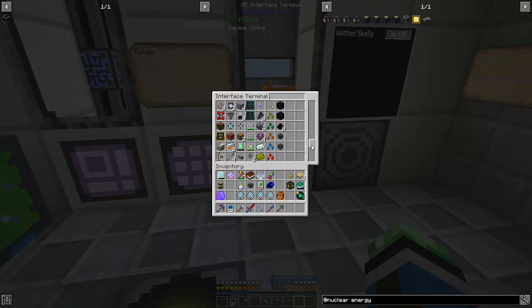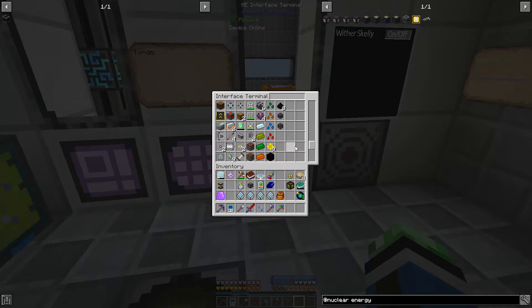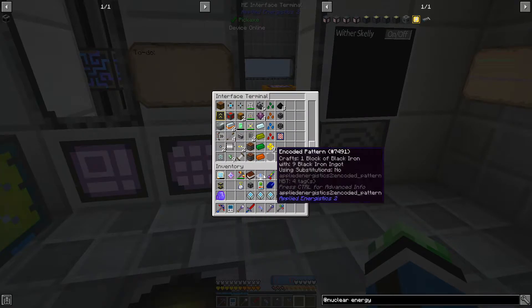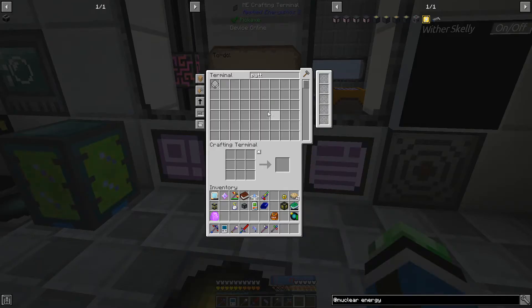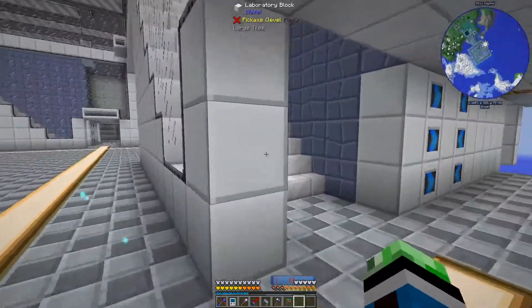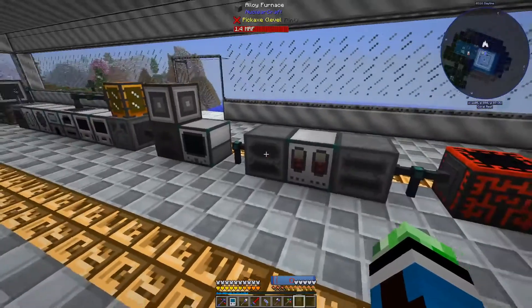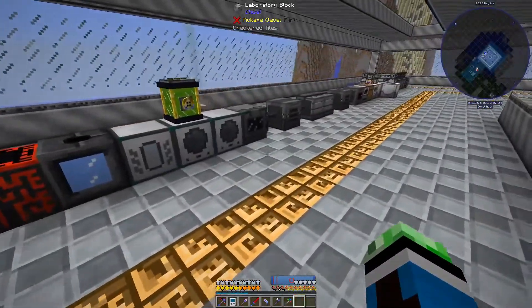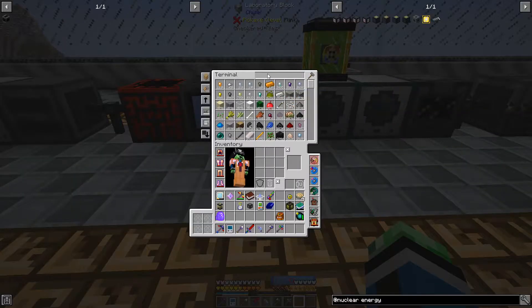Let me just double-check I don't have a duplicate recipe. I was going through the footage for last episode and thought I saw a duplicate - black, nope, we're good. Just me going crazy. The manufactory, the isotope separator, and the alloy furnace are all pretty slow.